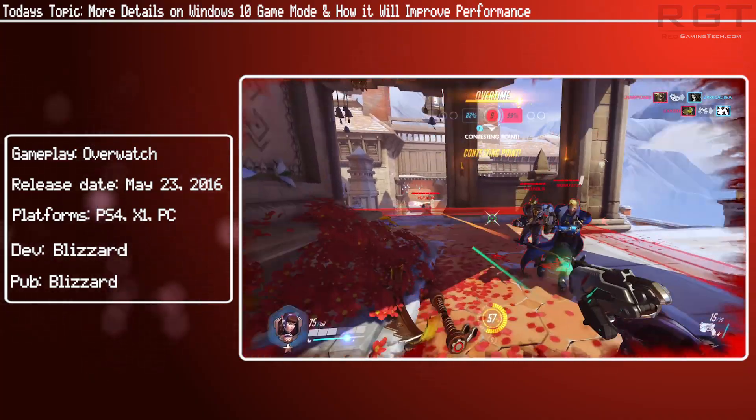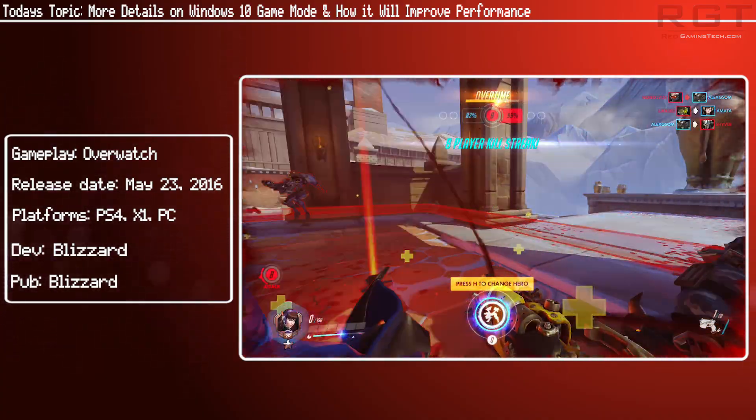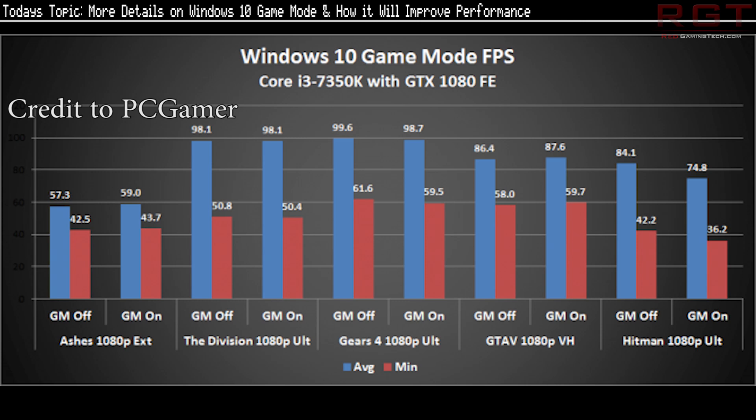This is going to be in the two to five percent range for most systems. Early tests of game mode didn't really show any difference — most of the difference fell well within the margin of error. But this isn't yet publicly released on Windows 10, so it's entirely possible that by the time it's actually released to the public we will be seeing a more tangible difference in performance.